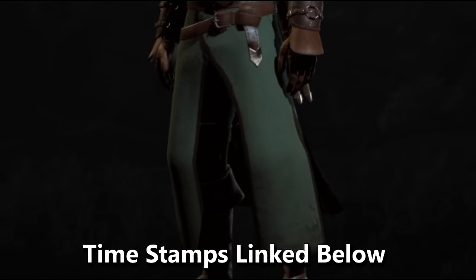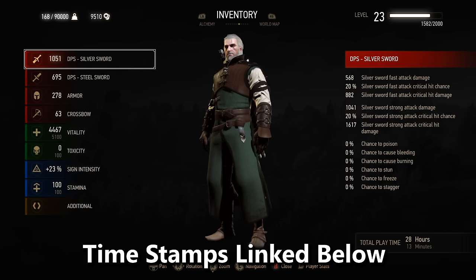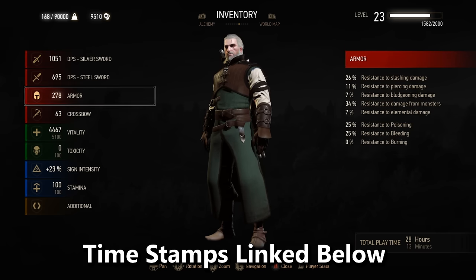Welcome back to another Witcher 3 video guide. Today I'll be showing you how to get the best heavy armor set in the game. It's called the Yorsan Heavy Armor Set, which is from the Bear Witcher School. You can find the timestamps linked below in the description on where to find every single part of the set.